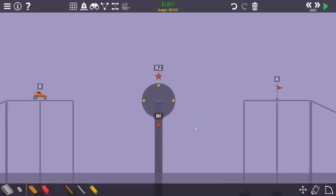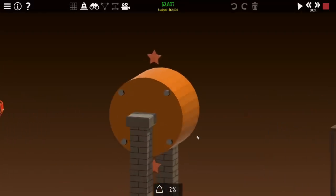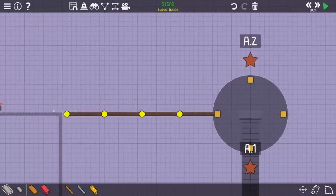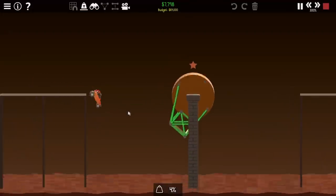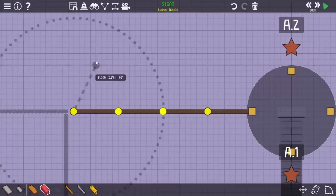I wanted to start out on level 8 here, and this level is quite different than usual. This time, you can see there's a rotating cylinder in the middle, and the car needs to hit the checkpoint on the bottom and the top. This is actually kind of difficult, and I started building up a carriage to hold the car. But I had no way to actually get the car all the way over to the middle in the first place, so my next plan was to build up a small bridge directly attached to the wheel, just to see what that would do.